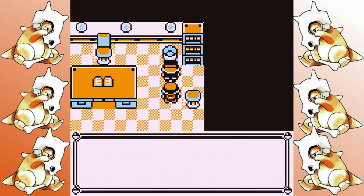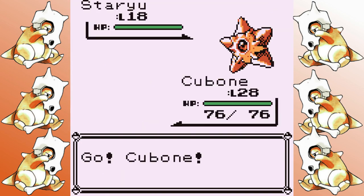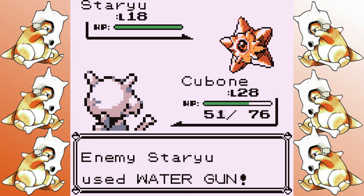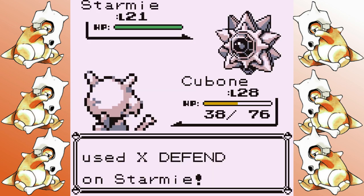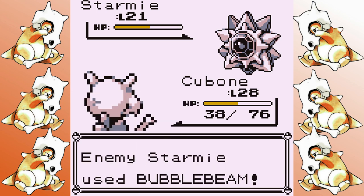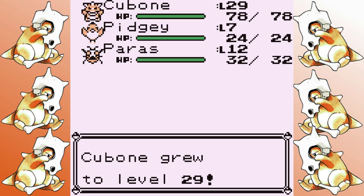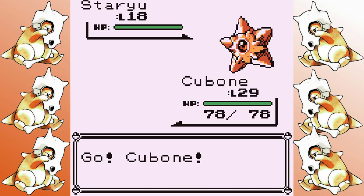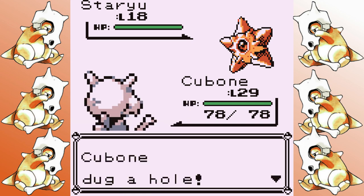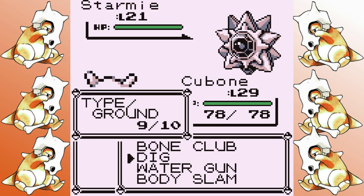I get up to level 28, finally get Cut, grab the bike voucher, and go back to test my speed calculations — which turn out to be wrong. Staryu still goes first and the extra damage is a little too much to overcome. I use a Rare Candy early, confident the extra level will be enough to outspeed it — and it is. I one-hit the Staryu with Dig, take a hit from Starmie, and luckily it doesn't use Bubble Beam. Second badge down.